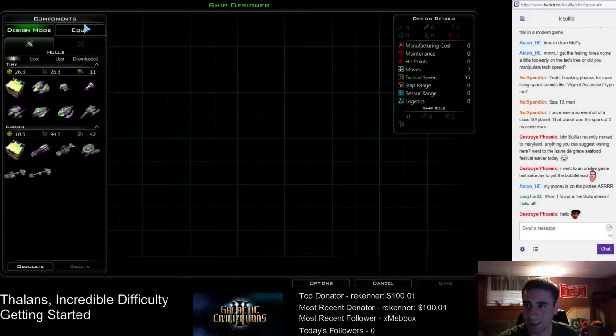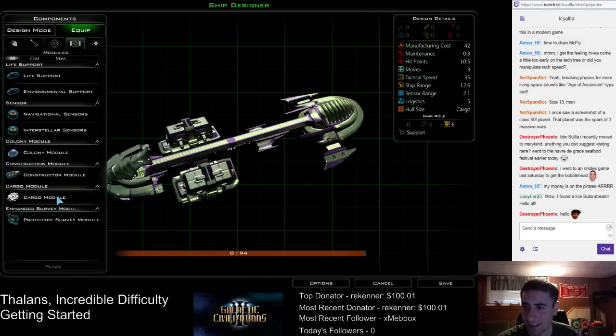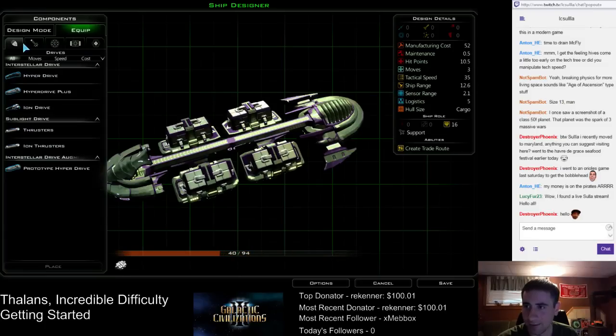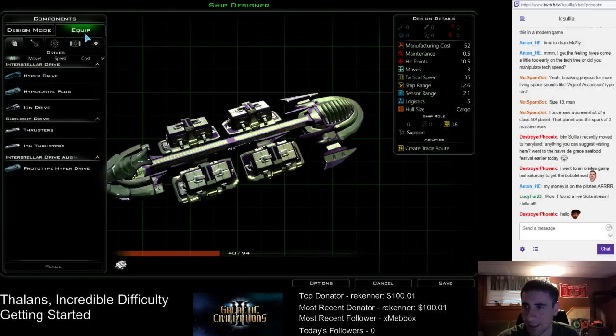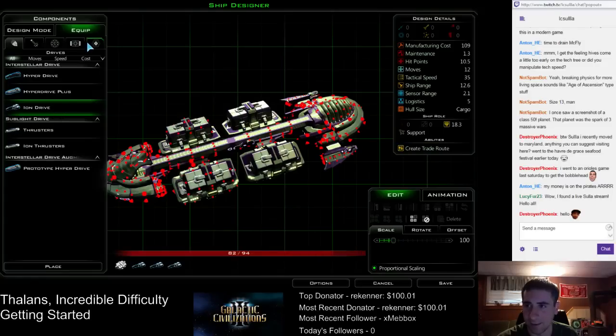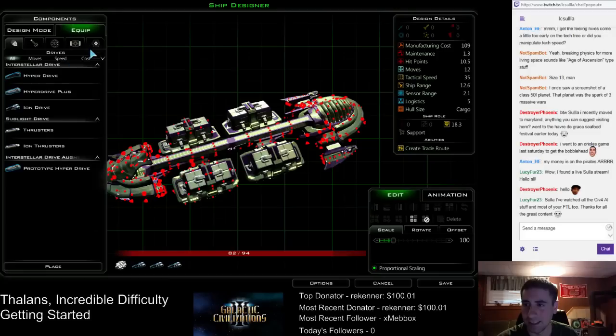So we need a new design — must select a hull. Where is the freighter? Use the freighter design. So we're going to use this to set up some trade. Same thing as before — cargo module. We'll get a whole bunch of ion drives for extra movement. 12 moves, that's pretty good. And then we'll get some extra range on it.